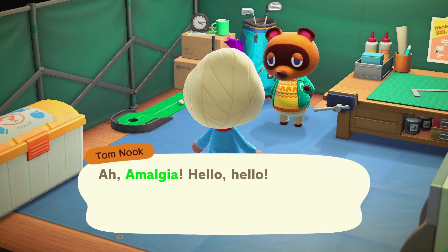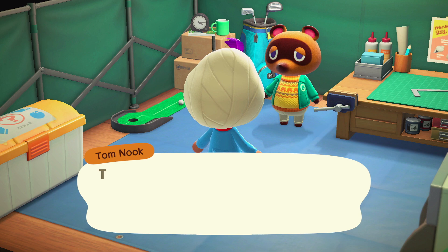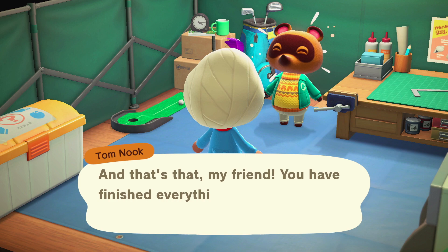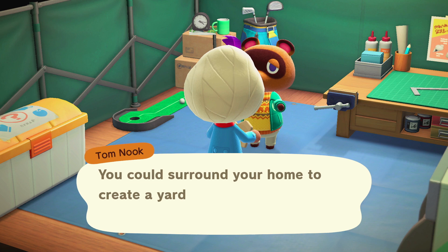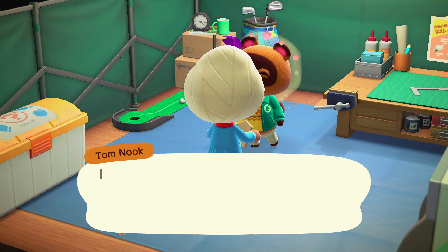Once you tell him that everything's finished, he'll congratulate you. Keep in mind that even though you built all three homes, only one villager will move in each day, so it'll take three days for everybody to move in. As a reward for building the three homes, Tom Nook gives you the ability to make and place fencing. You can get new fencing DIYs from the Nook Stop terminal by purchasing them with Nook Miles — there are usually two up each day and they change daily.